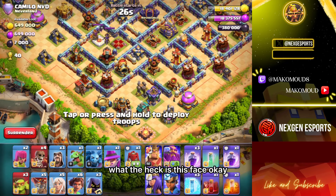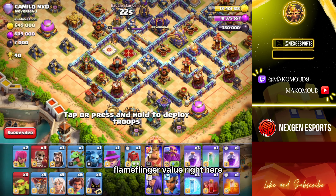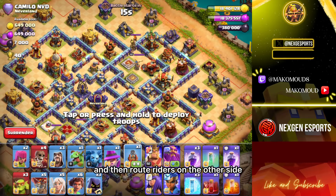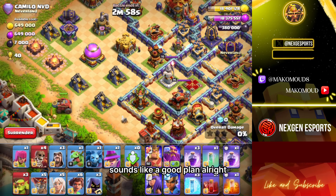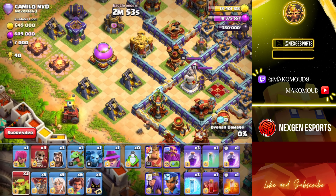What the heck is this base? Okay, I already see some pretty good flame flinger value right here. Hopefully it's not beta though — queen charge would get a lot of value, and then root riders on the other side. Sounds like a good plan. That should damage the mortar enough to take it down.